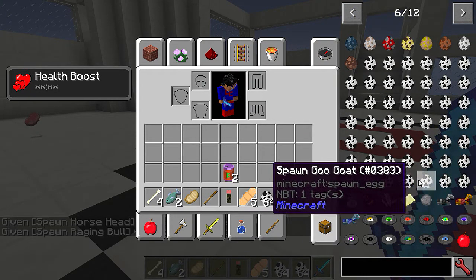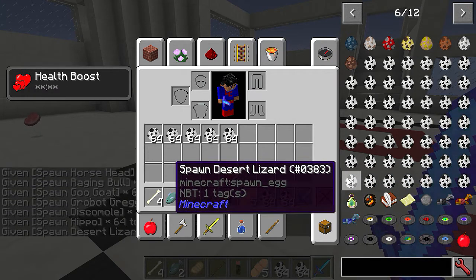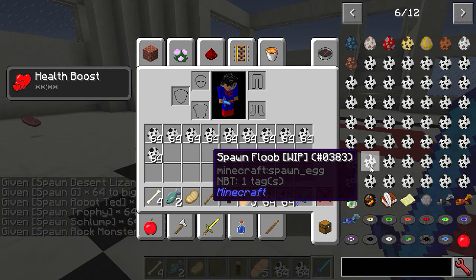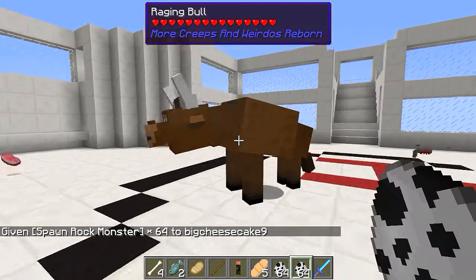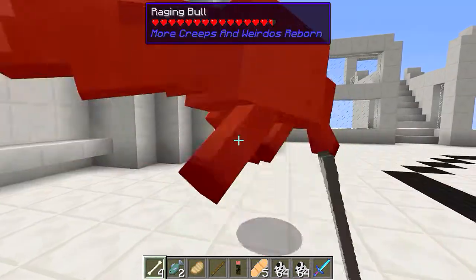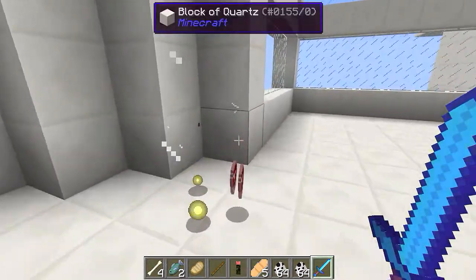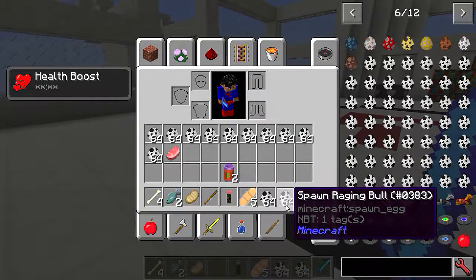Going back to check some I haven't done - horse's head, radiant ball, rock monster. There are so many mobs in this mod. This one here is a radiant ball - love it! It's pretty tall. He dropped what looks like a bit of steak.